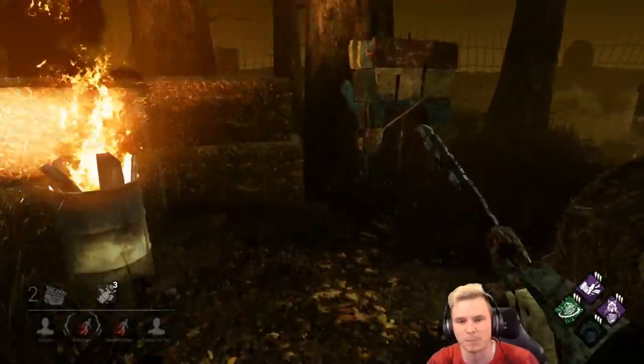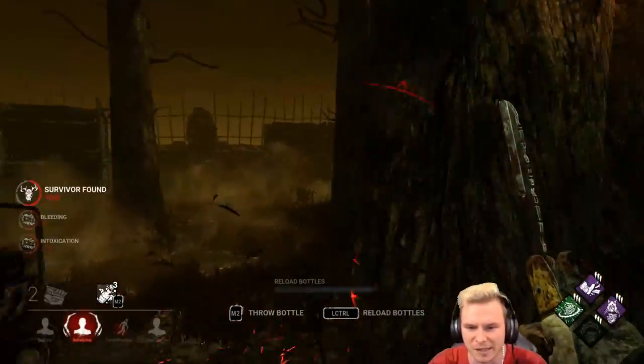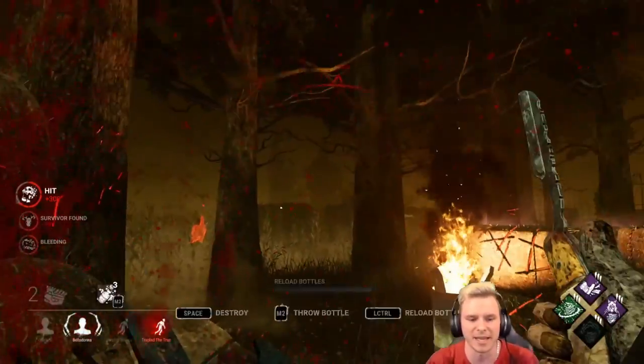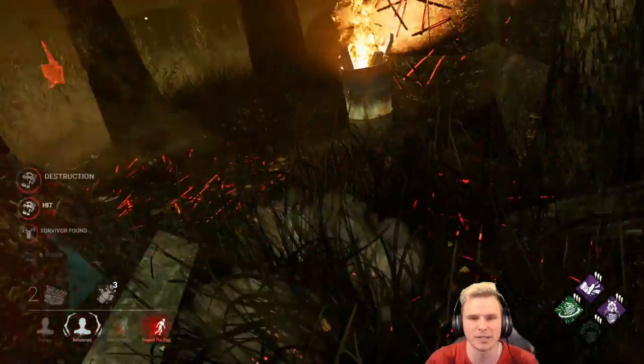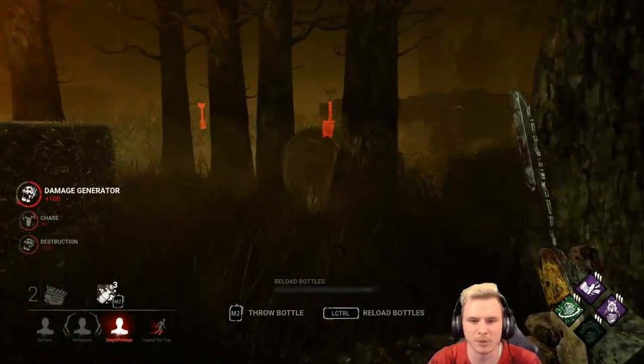Got to check on this gen — that sounds like two people, not one. Sidestep at the last second. I got a nice hit in the back. Got the pallet, got the hit, got the pallet gone. Got to get regression on my objective and check the other one too. I've got two people on death hook — they're grouping to heal.